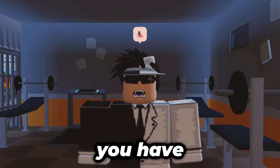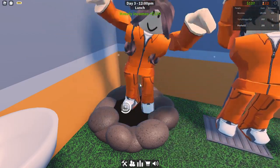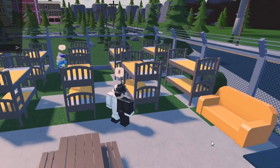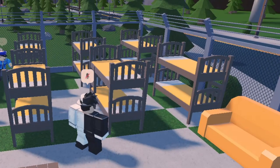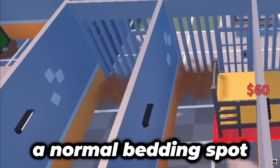You only advance your prisoners when you have all your needs met. This is because the prisoners only start drilling holes when their needs are not met, and can function perfectly fine when all their needs are met. I will now go through all the needs. Bedding, in my opinion, is the most essential need, as prisoners immediately dig if they can't find a normal bedding spot for them.